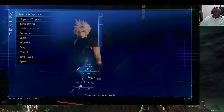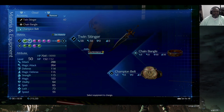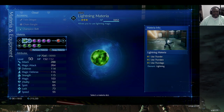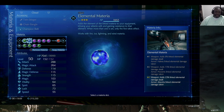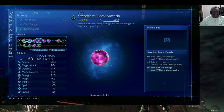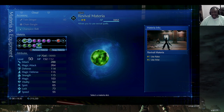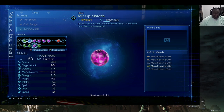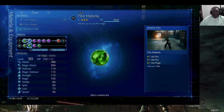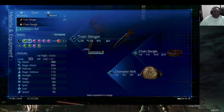Before we begin, let me show you my equipment. Cloud has the Twin Stinger, Chain Bangle, and Champion Belt. For materia, I've got Lightning paired with Elemental — both maxed out. I also have First Strike, Steadfast Block, HP Up — both maxed — Revival, because in Hard Mode you cannot use items in battle, only magic. I've got MP Up for extra MP, Fire because many enemies in this area are weak to fire, and Healing just in case.